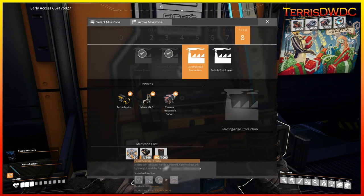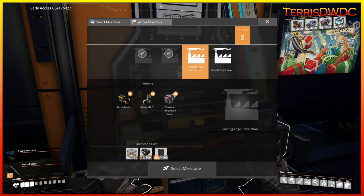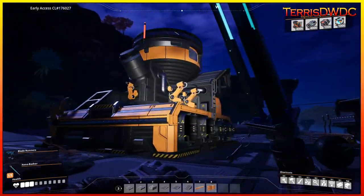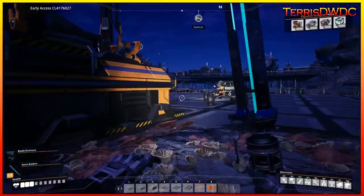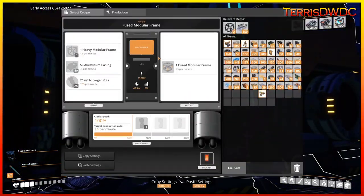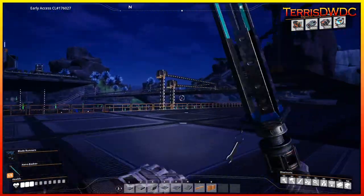The Fused Modular Frame is the first process we've got to build to unlock our Leading Edge Productions. It's done in a blender. I've placed one down here so we can see what's required. It needs 1.5 heavy modular frames, 75 per minute of aluminum casing, and 37.5 per minute of nitrogen gas — which means we've got to get nitrogen gas over to our base at some point.